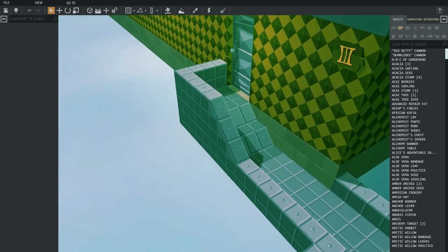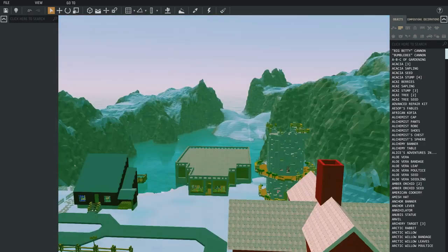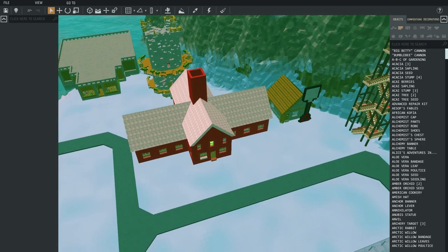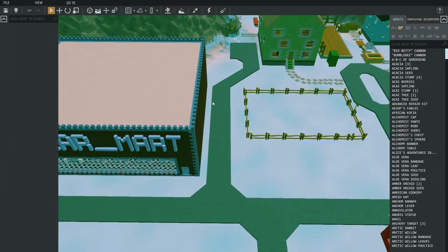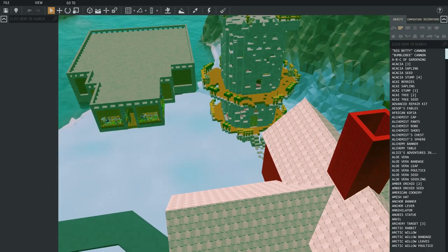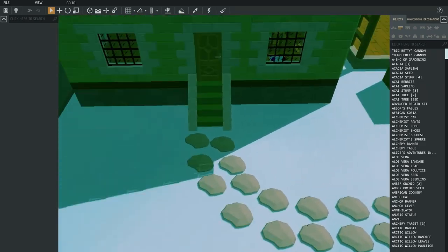Anyway, I also did this road here, put that over there. I also upped the chimney - not chimney, bell tower. I also made this road here for the mayor - boom, there's a nice little turnaround spot for his vehicle, because he's gonna have a vehicle. He's the only other person with a vehicle.